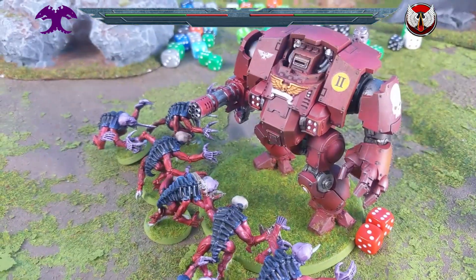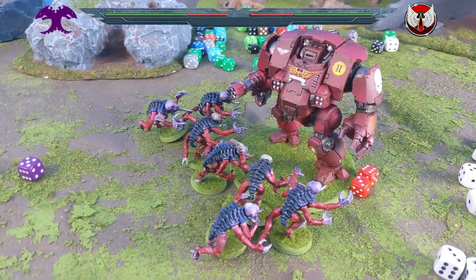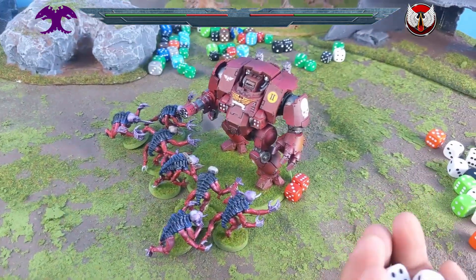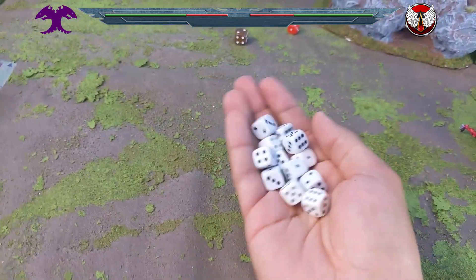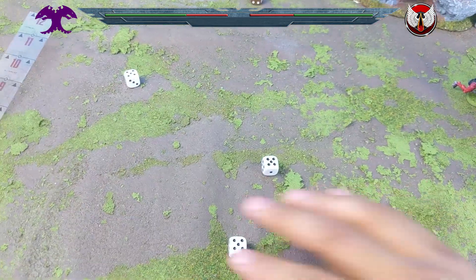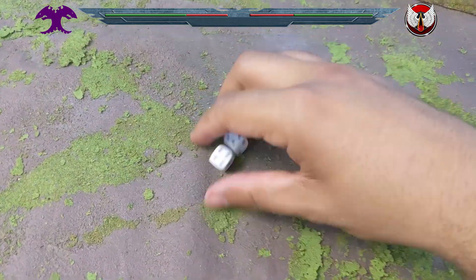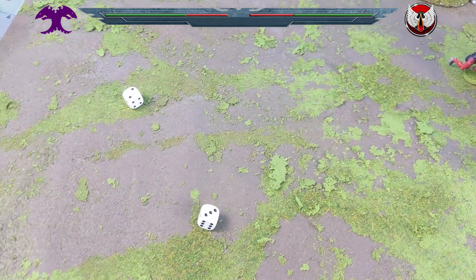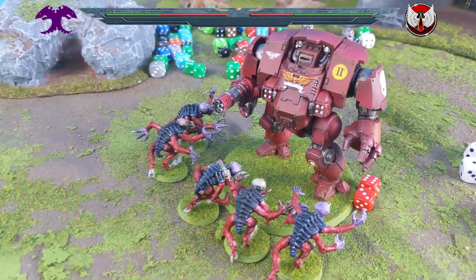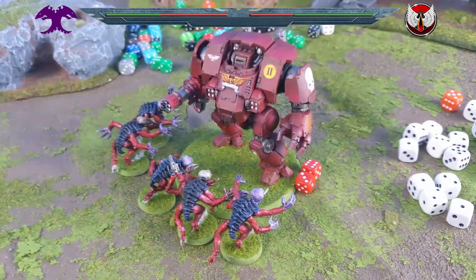Moving on to turn two for the Space Marines. Vehicles can shoot when they're in combat in 9th edition. Looking at 12 shots from the Gatling cannon, hitting on fours because of the minus-one in combat. Three of them hit, wounding on threes. Lightning Reflexes on 5 or 6 — none save. Two more dead. Blast weapons can't shoot in close combat, so no Fragstorm grenade launcher.